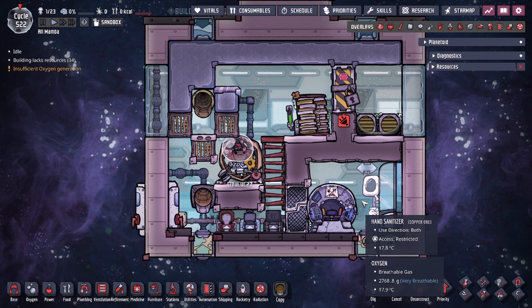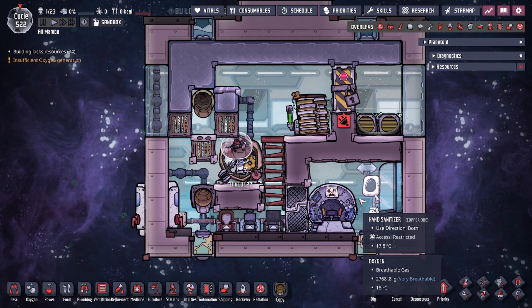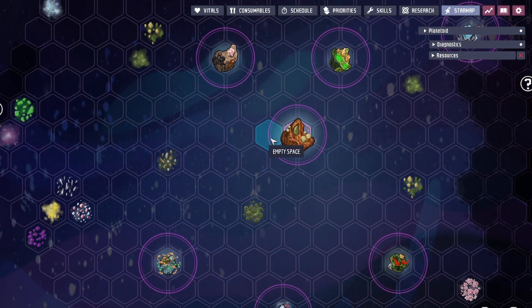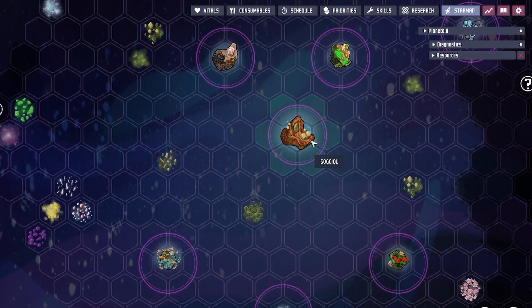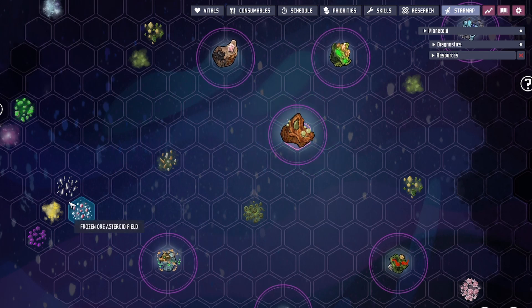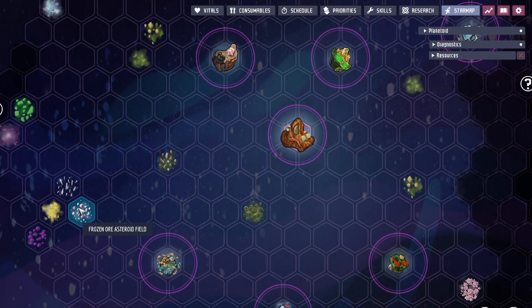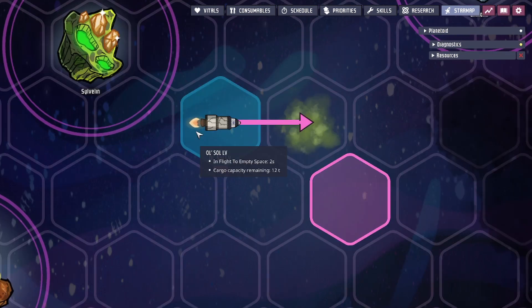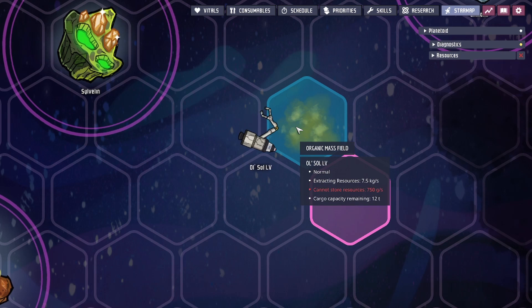Without liquid oxygen you're only going to be able to travel 10 tiles, which limits which points of interest you can reach. In my case I'm using a rad bolt engine with 20 tiles of range, which opens up considerably more options. Once your rocket arrives at the star map destination, you're ready to begin harvesting.